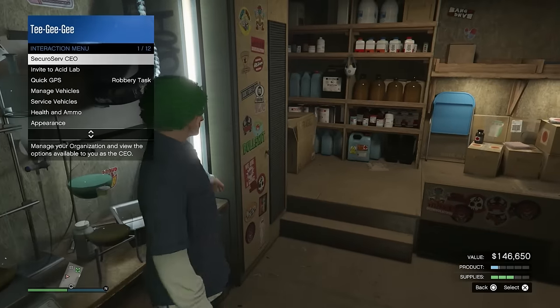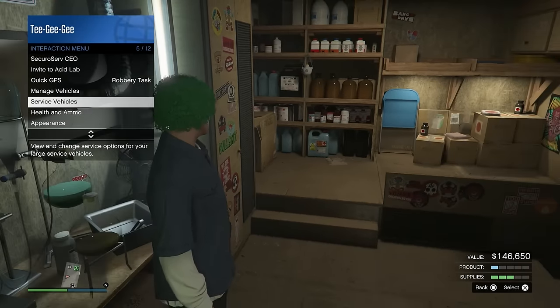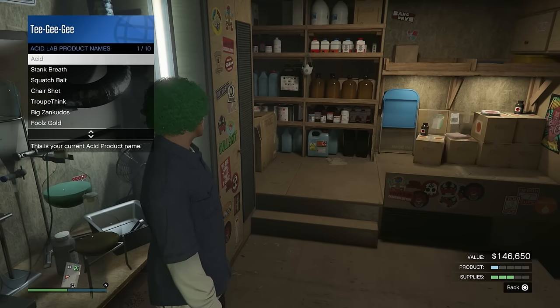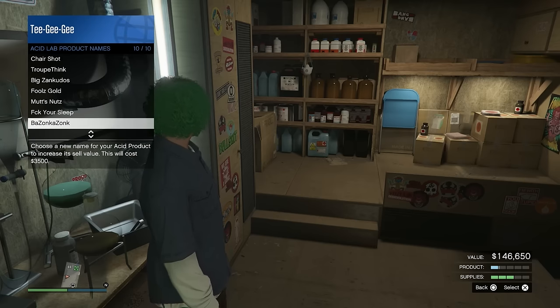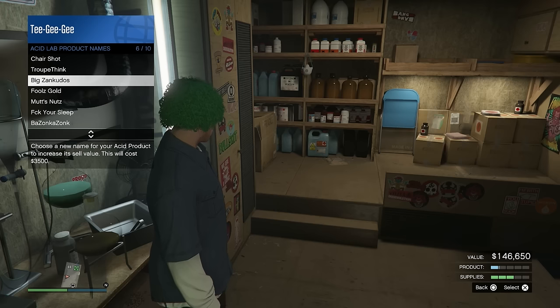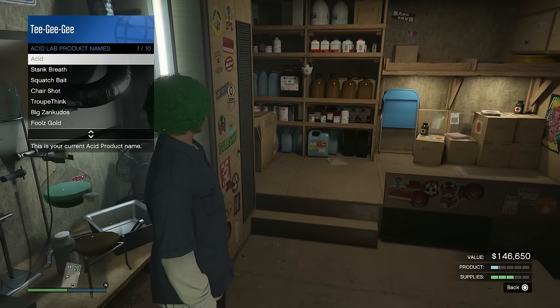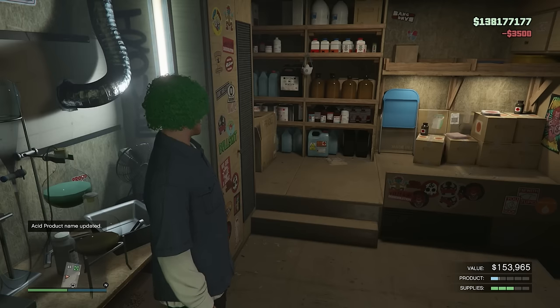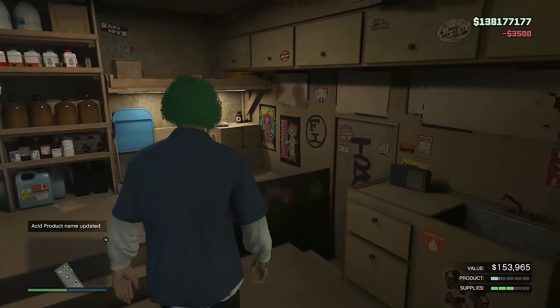go to your service vehicles, click on Acid Lab, and then just change your product name. You can change it to whatever you want — no matter what name you change it to, you will get a 5% bonus. As you can see here, just me changing the name right there on the spot increases the value of my product by 5%. So make sure you actually do this — if you're not doing it, you're just costing yourself money.